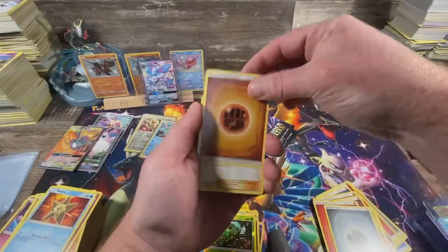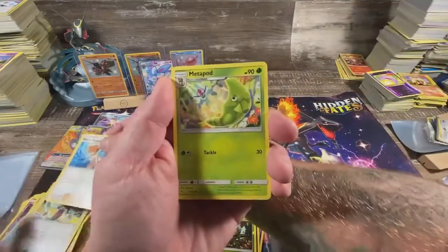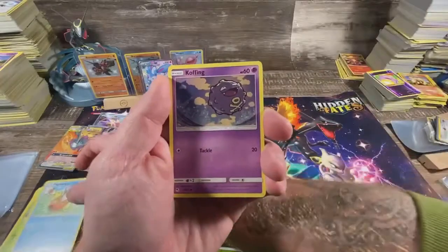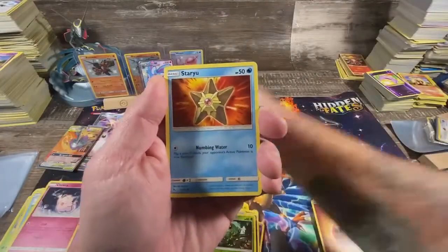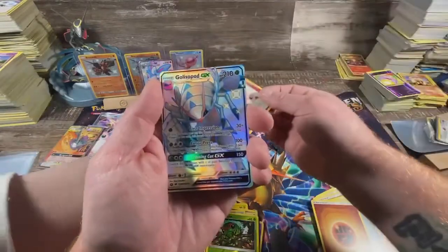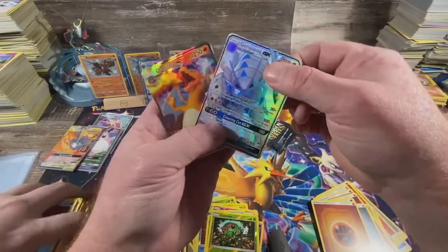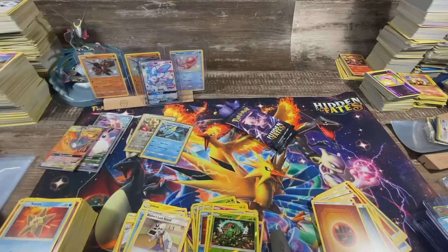I see something shiny in this one too — maybe we did leave all the good packs for last. Misty's Determination, Blood Umbreon, Metapod, Magikarp, Koffing, Clefairy, Staryu, Jigglypuff, Gliscor — and a Charizard! Two back-to-back good packs — two for one. Nice.